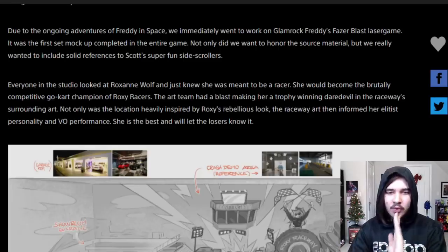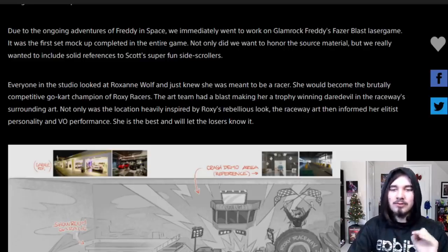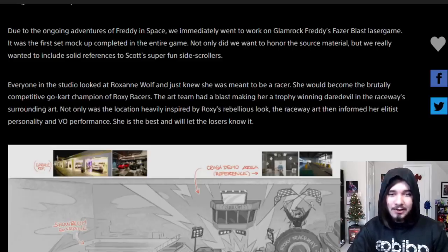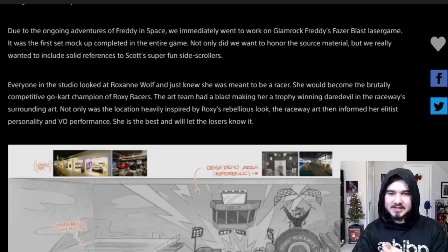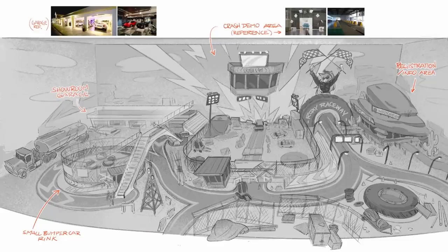Everyone in the studio looked at Roxanne Wolf and just knew she was meant to be a racer. She would become the brutally competitive go-kart champion of Roxy Racers. The art team had a blast making her a trophy-winning daredevil in the raceway surrounding art. Not only was the location heavily inspired by Roxy's rebellious look, the raceway art then informed her elitist personality and VO performance. 'She is the best, and she will let the losers know it.' I love that line. And once again the concept drawing of Roxy's Raceway — I am so unbelievably excited to race around this track. We know we can drive vehicles from a previous blog post, so I really hope at some point in the game we race Roxanne. That would be freaking incredible.